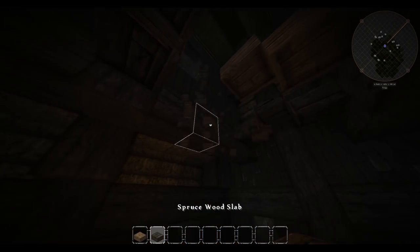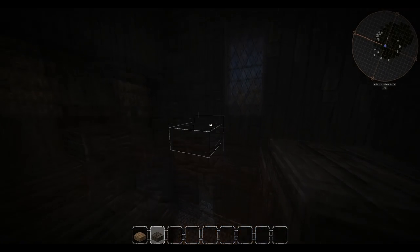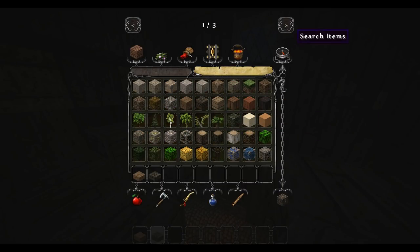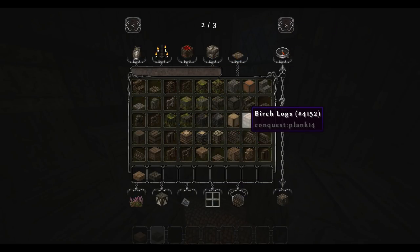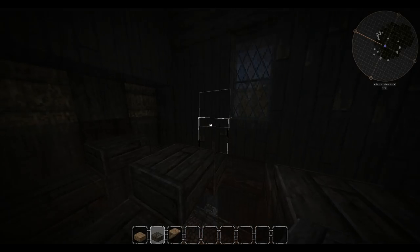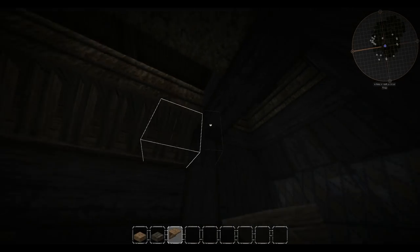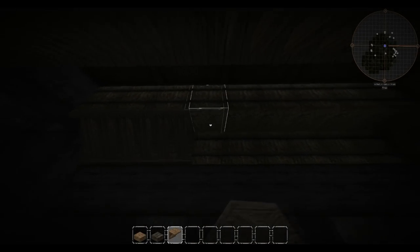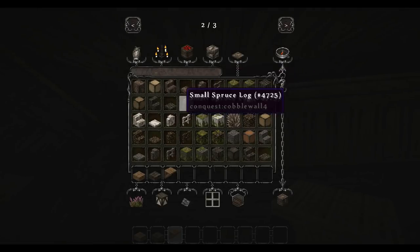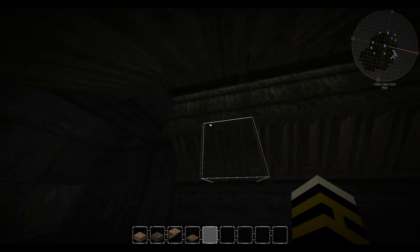I don't know if we want to make that out of oak instead — I'll just place it all, just because it stands out a bit more. No, I prefer spruce because it looks like it's been there for a lot longer. So we'll keep that. Now are we going to use my favorite roofing thing — the upside-down 3D model stair thing? Probably, because I love it.